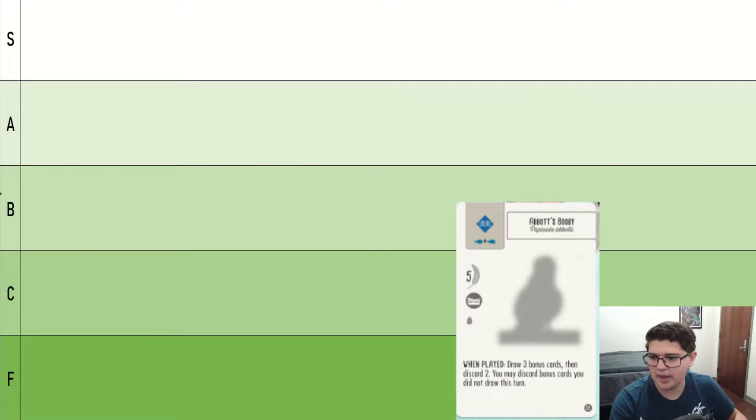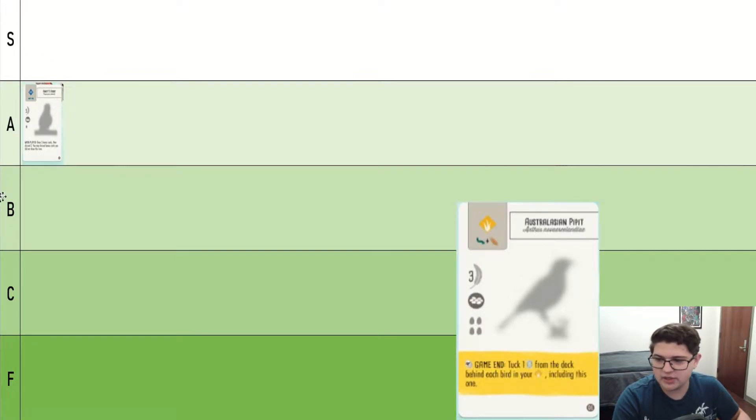So we are starting things off with Abbott's Booby. Very good late game bird. It's one of the best bonus powers in the game, but I'm gonna put it in A. Maybe I'll adjust it later.